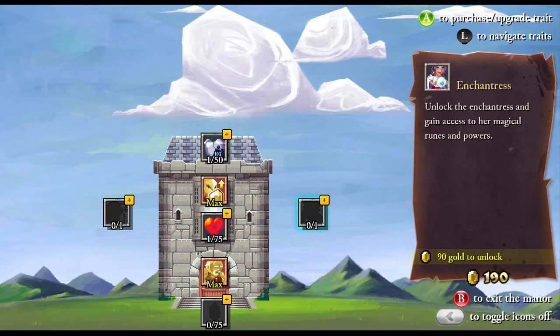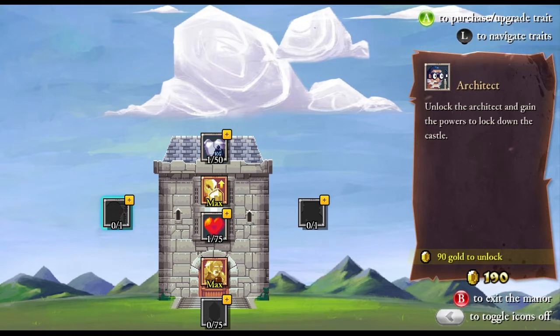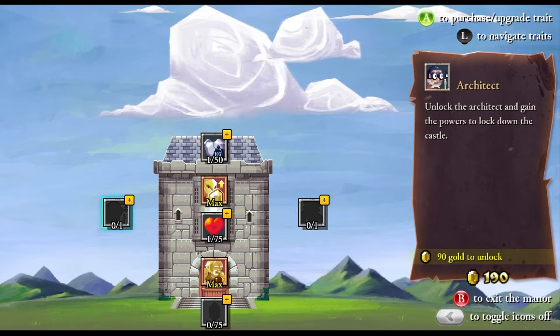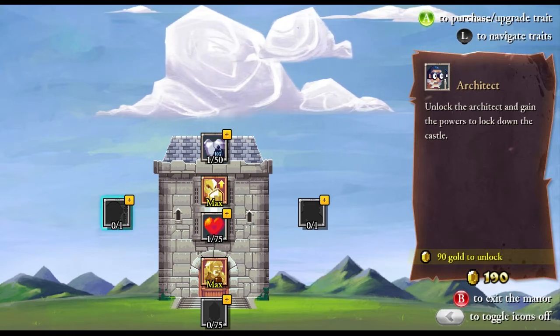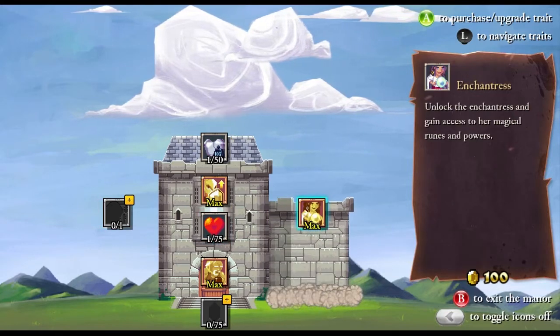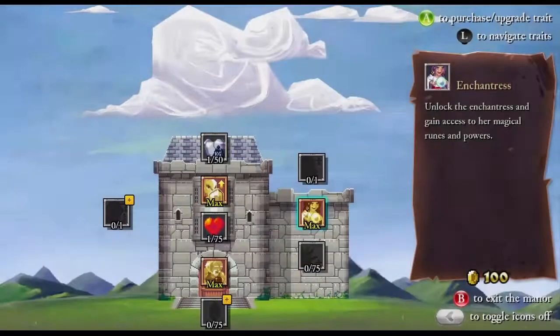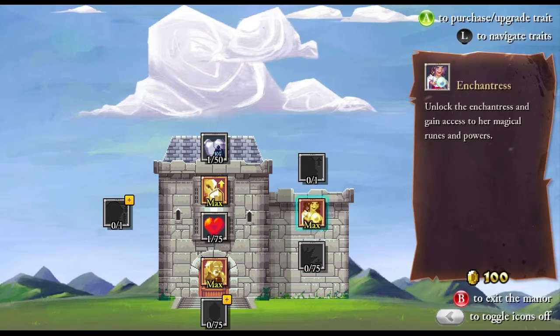It's worth getting as many parts of the manor as you can. If you get a particularly good run, you can lock down the castle that you're in and come back to it with this guy. I'm going to go with the Enchantress. I know I don't have enough gold to buy anything yet, so I'm going to see what else I can unlock.